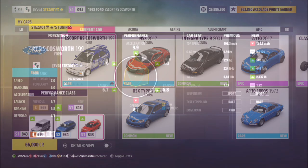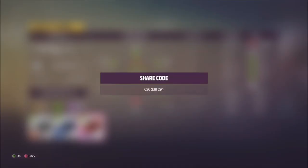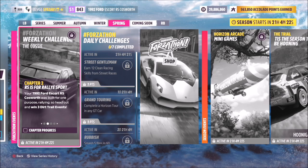There's an abundance of them in the auction house if you want. I've created a tune for you guys to use — it's called Fordathon. The share code is 626238294 and that's available for everyone to use should you wish. Now the first challenge here wants you to win three dirt trail events — not the circuits but the trails.